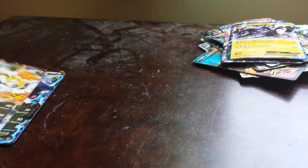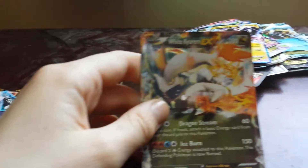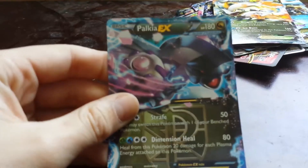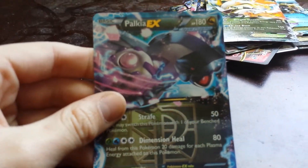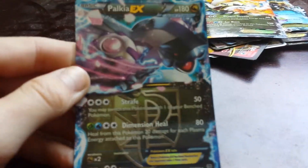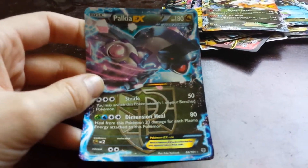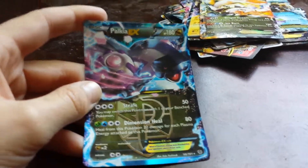The next one is White Kyurem EX, which has 180 health and does 210 damage. The next one is Palkia EX — it's really rare to find in a pack, but I got a tin with four EXs in it and this was one of them. It has 180 health and does 130 damage.